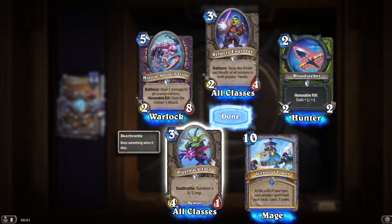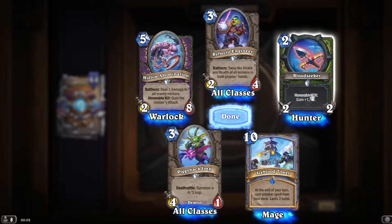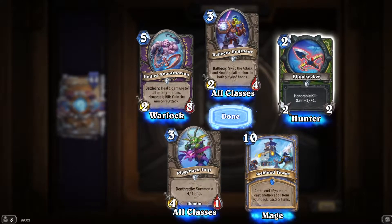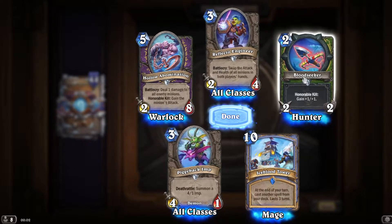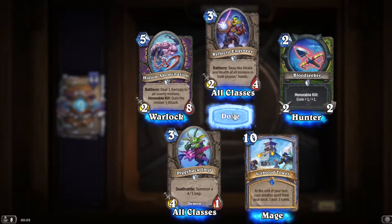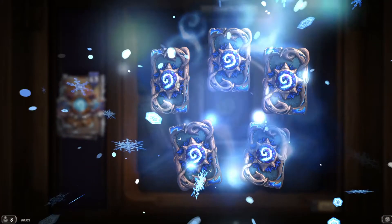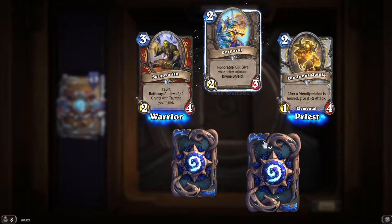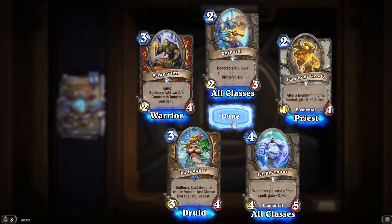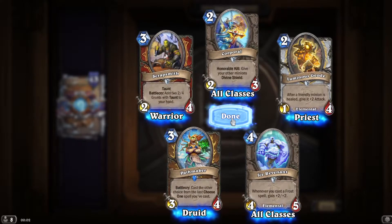Summon a level 4/1 Imp. Honorable Kill: gain +1/+1. You see a card like that in there. Gain +2/+1 — and in Duels it's a 1/5 which is Windfury, gains 2 attack each time it kills. Cast the first spell, gain +2/+2 — that looks pretty good in a frost deck. You get a couple of frost spells, that makes it 8 and 9.